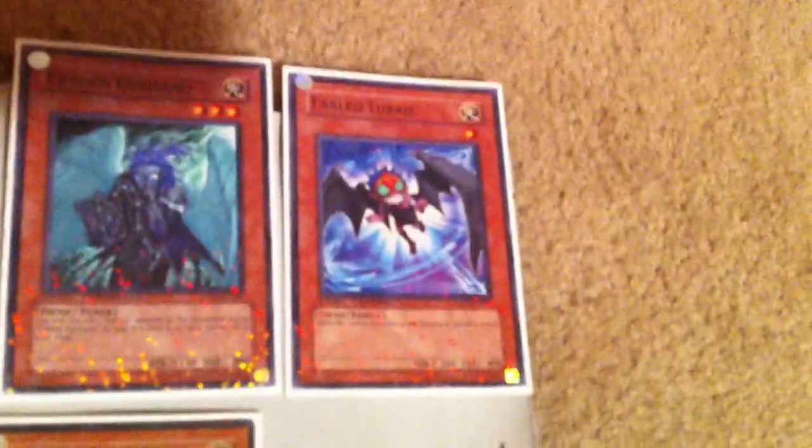Kushano — you have to run 1. He's so, so good. He's just not good enough to run 2. And then Lurrie — Lurrie is your formula play, because this lady can search it. And that's the 17-card Fable engine, which I invented myself.